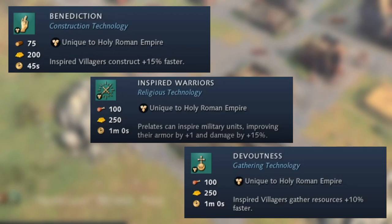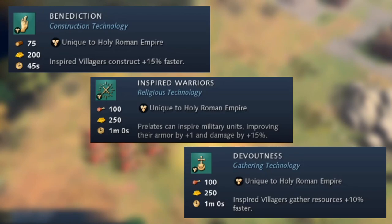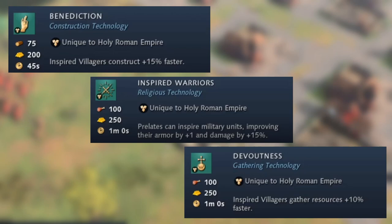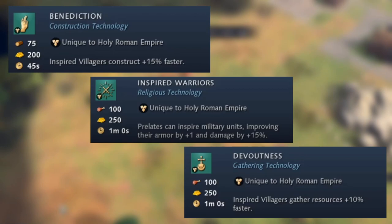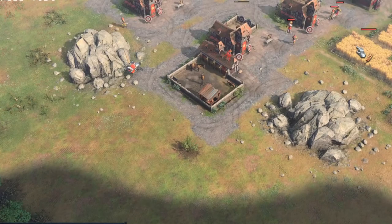The monastery has quite a few different things — you create the prelate there instead of monks, and it has three extra technologies, all researchable in the castle age. Benediction means inspired villagers construct 15% faster. Inspired Warriors allows prelates to inspire military units, improving their armor by plus one and damage by plus 15%. And Devoutness means inspired villagers gather resources plus 10% faster. So three buffs there for the prelate and its influence on villagers.